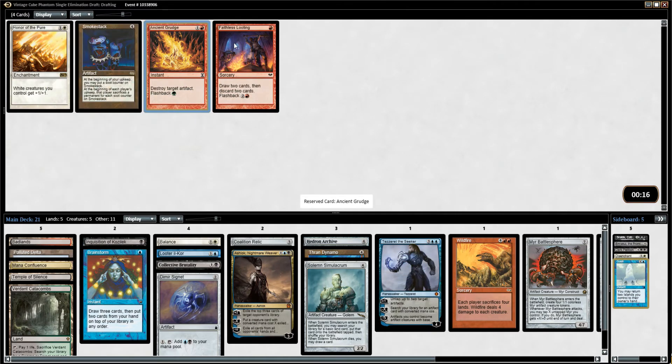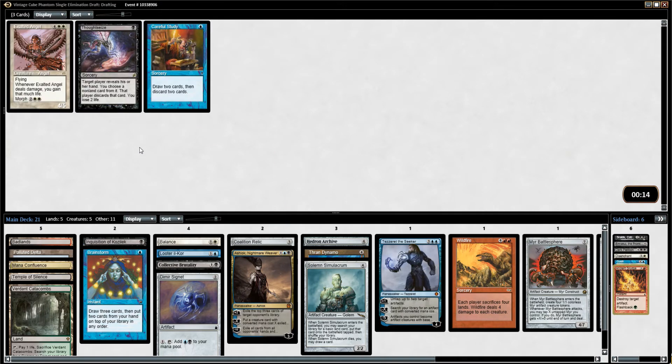I'm hating Ancient Grudge. I don't need Smokestack, and Faithless Looting isn't good for us either — that's more of a combo card.